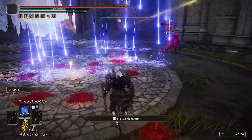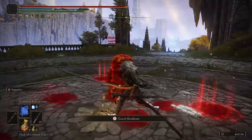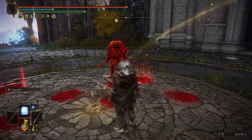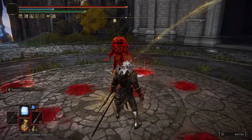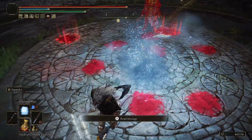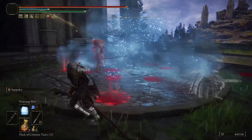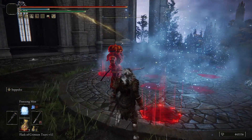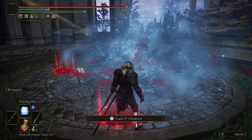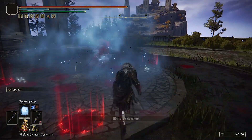They also made Founding Rain of Stars a lot better — faster casting and more damage — but it's still somewhat weak overall. So some spells have increased damage but won't be as overpowering. Freezing Mist now gives you frost buildup a lot faster. Before it barely activated at all, but now it activates much more quickly.